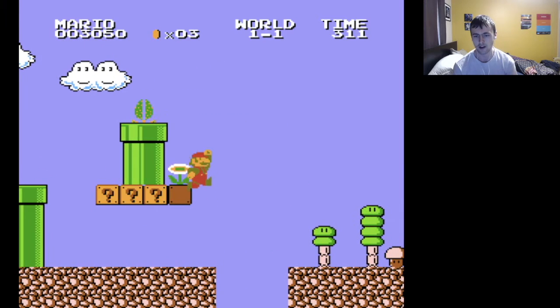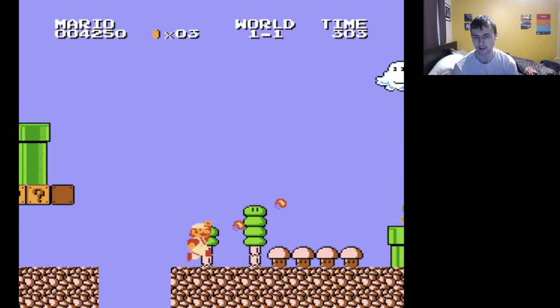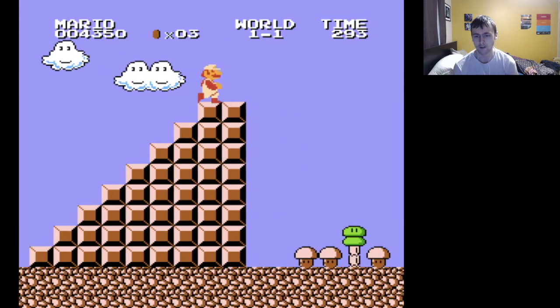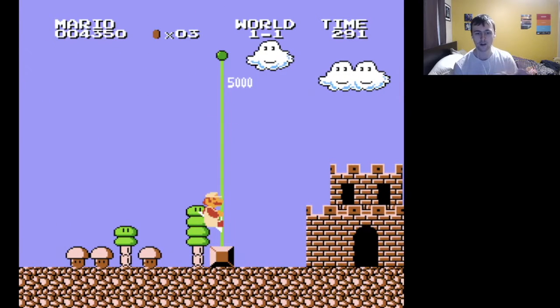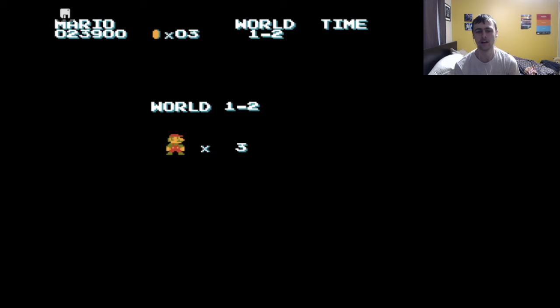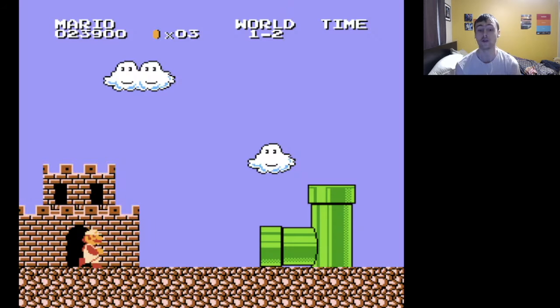We're going to grab our fire flower to start off with, and the game begins. 1-1 is finished. We're probably only going to do a single world per video for this playthrough, considering that these stages can get really, really difficult. Moving into world 1-2 now.